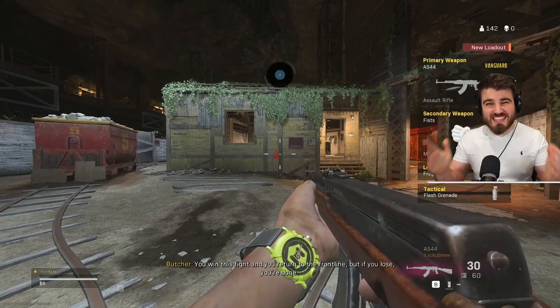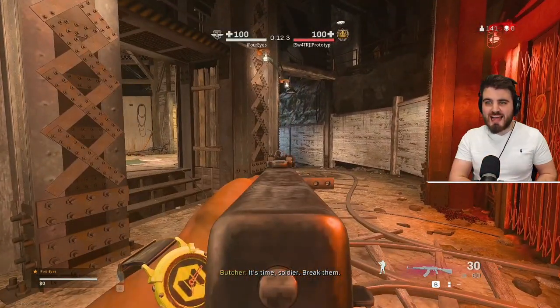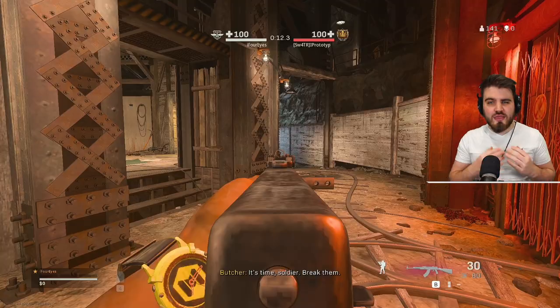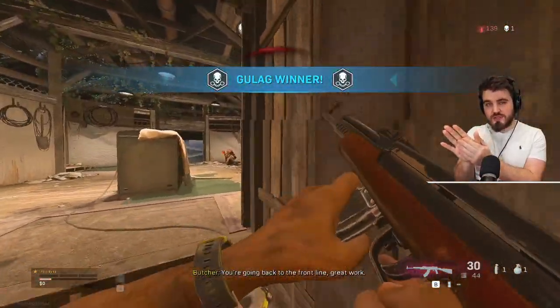So I head to the tunnel, get ADS'd in, and start moving around the corner pre-aiming the end of the tunnel. If they're there I gun them down. If no one's coming from that end, I focus my attention looking through the hut door as I move round. Since there's only a 15% chance the enemy went through the outside tracks, there's an 85% chance the enemy is going to be in one of the two places I've already checked.